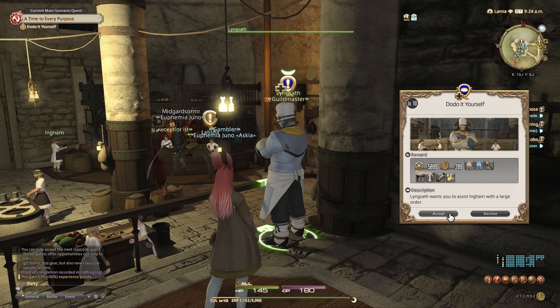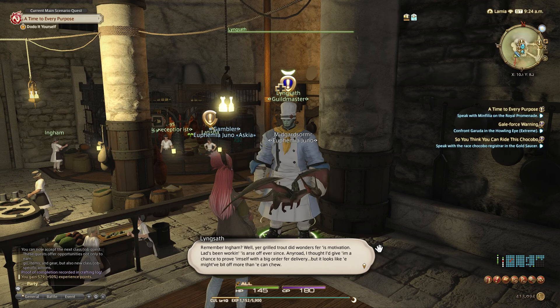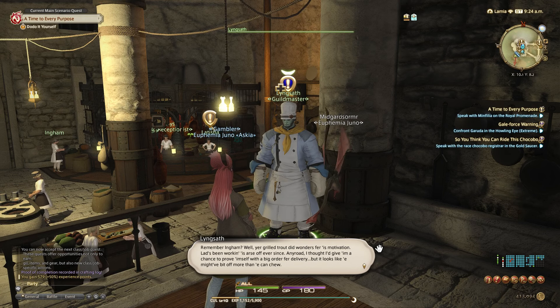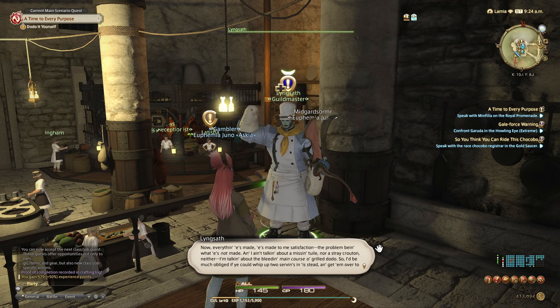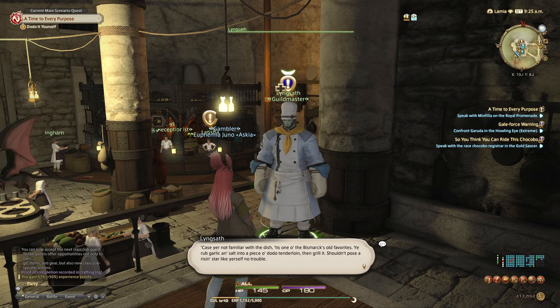Lynxsath Monseon says Ingham has a large order. 'Ah, Euphemia! I need your help. Remember Ingham? Well, your grilled trout did wonders for his motivation. He's been working his arse off ever since and he wrote — I thought I'd give him a chance to prove himself with a big order for delivery, but it looks like he might have bit off more than he can chew. The problem is the main course — grilled dodo. I'd be much obliged if you could make two servings.'